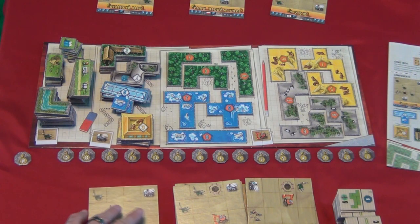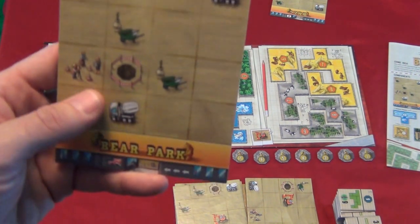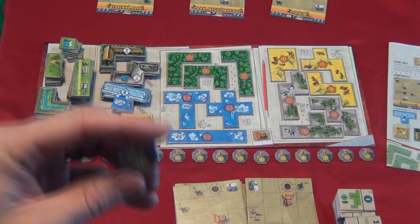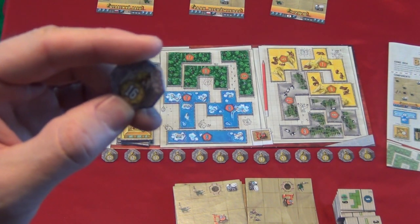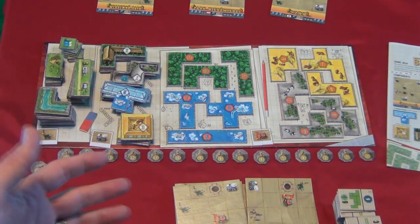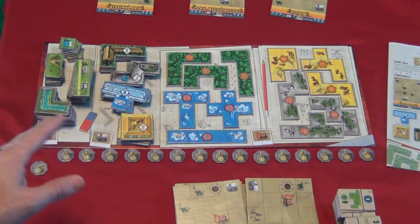These tiles all have different shapes, and you want to place them on your turn so that they fit together Tetris-style on your board. You have to fill up all the spaces on your board except the pit in order to get a coveted bear statue. The bear statue placed in the pit completes that board for you. Each tile has a victory point value listed on it, as do the bear statues.